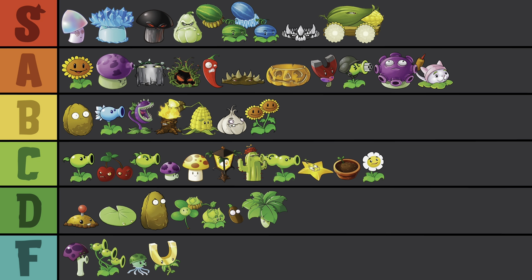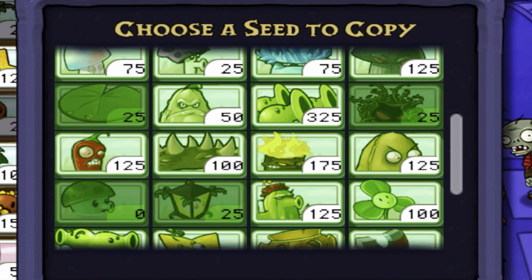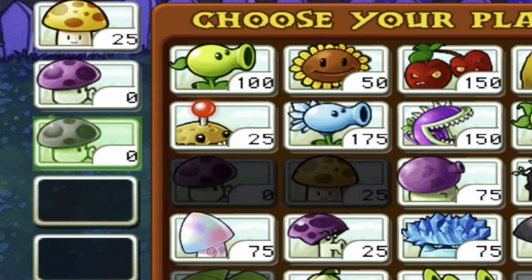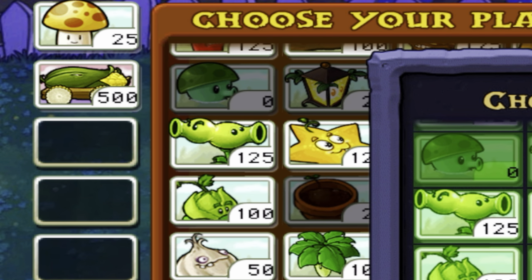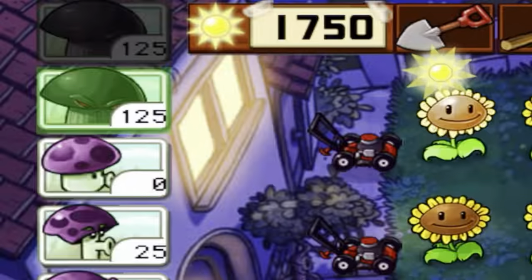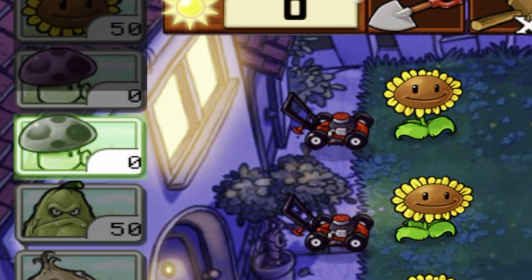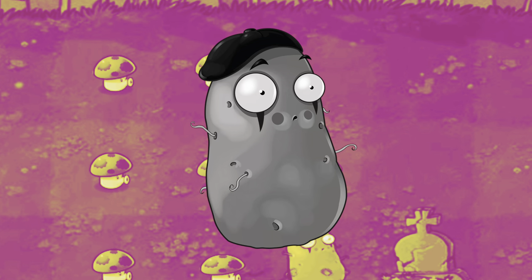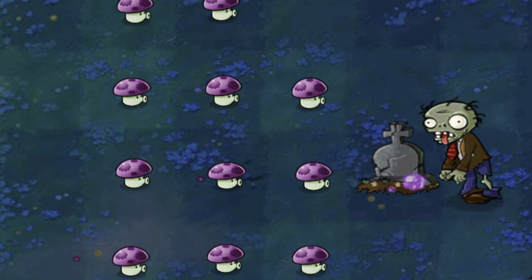And you thought the Cob Cannon was crazy. This identity-crisis of a plant has no power of its own — it just replicates another plant. Any old PvZ noob would find that useless, but then you start to think of the possibilities. I can make as many freaking Puff Shrooms as I please. Double Cherry Bomb? Yeah, I'll take that. Two Cob Cannons? Well, maybe not that one — I can't even afford one Cob Cannon. But this opens the door to a ton of new gameplay styles. You've virtually halved the recharge time of any plant. It's an insane power to have, and I'd be doing it an injustice to keep it out of S-tier.